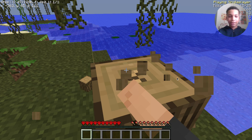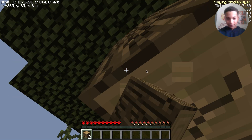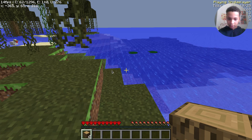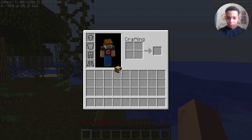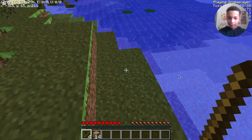Start by getting some wood, just like that - four's enough. We're gonna open our inventory, grab our wood, place it in here, then grab 16 pieces of wood. Also, what happens if you die in Minecraft hardcore is you can't actually respawn, so I'm gonna try not to die.